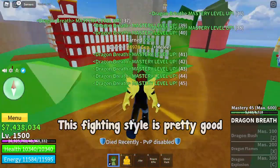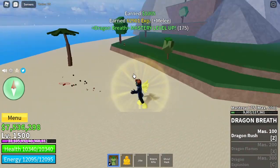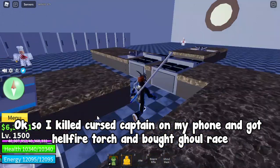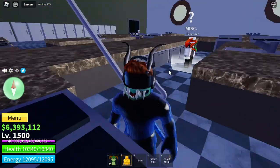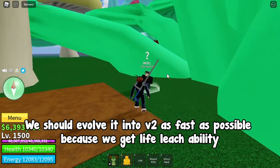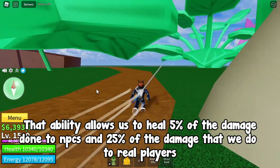This fighting style is pretty good — it's already at mastery 150, then 175, then 200. I killed the cursed captain on my phone and got the hellfire torch and the ghoul race. Instead of wings, I now have two horns coming out of my head. I bought this race because it's the best race for Buddha users. We should evolve it into V2 as fast as possible because we get a life leech ability that allows us to heal 5% of the damage done to NPCs and 25% of the damage done to real players.